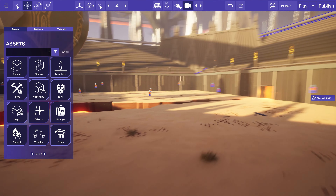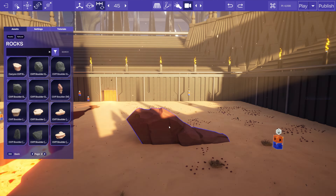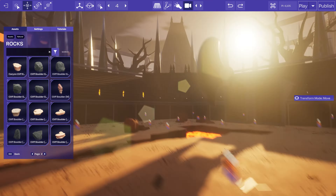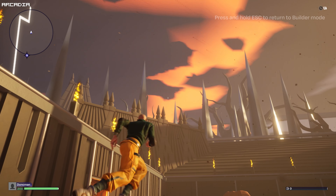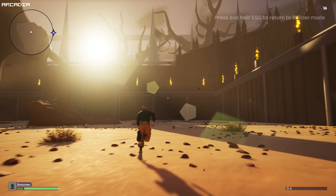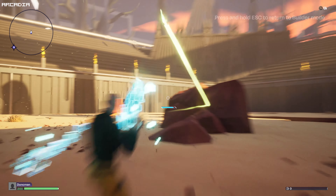What else can we add? I think there's no cover just now — maybe some bigger rocks would help. Let's drop some in and see what this looks like. Let's run around and have a look at how this feels.